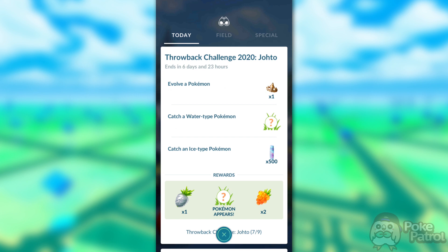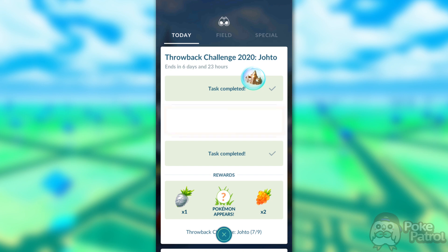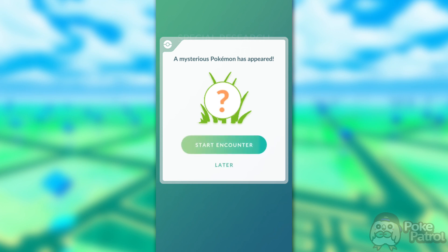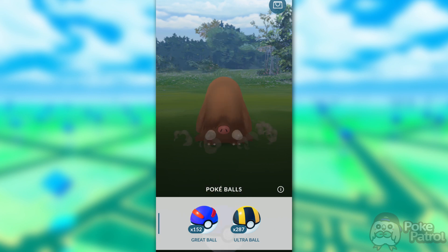There's also Sneasel in Raids right now, so you have lots of options for the Ice-type task. Once you finish those tasks, you'll be rewarded with a King's Rock, 500 Stardust, and an encounter with a Gligar, which can be shiny. The final rewards for this step are one Silver Pineap, two Golden Raspberries, and an encounter with a Piloswine, which cannot be shiny.